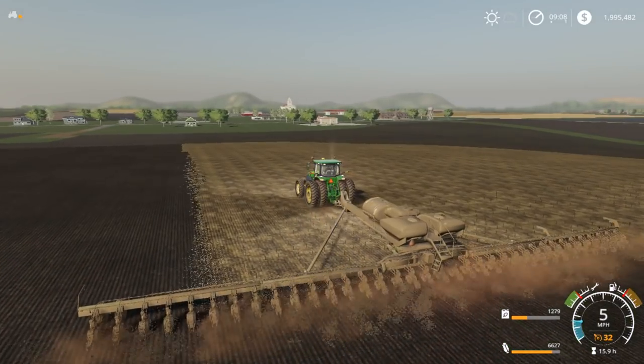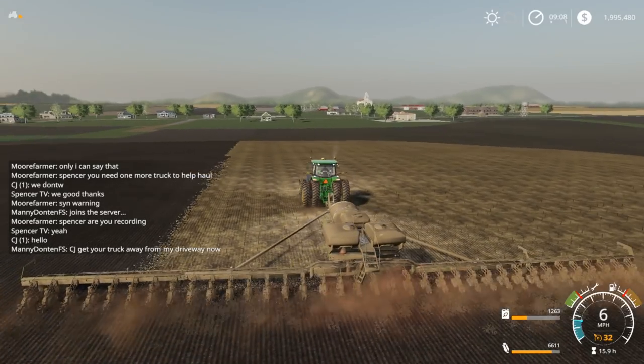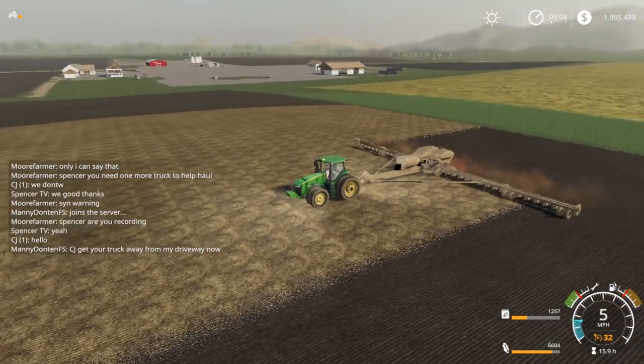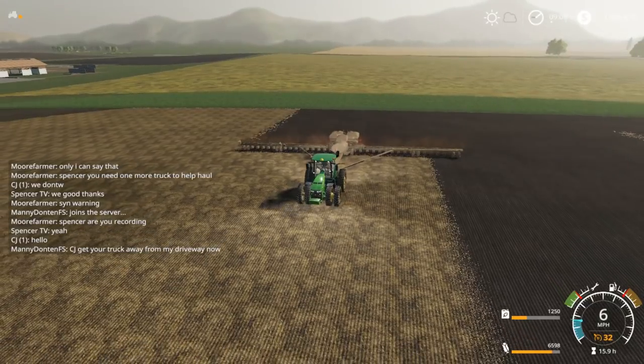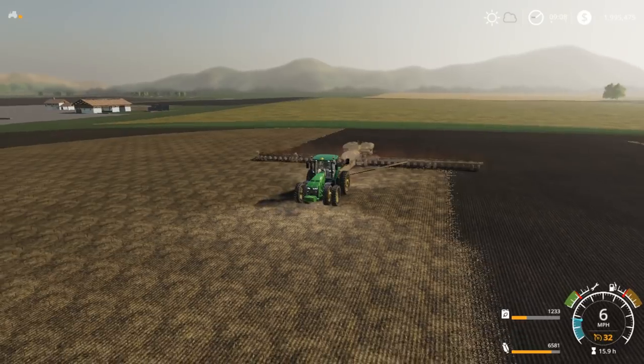CJ, what does it say — 'get your truck away from the driveway now.' Mini's getting salty over there. Mini, it's okay, just calm down, he'll get it away.